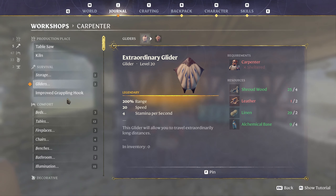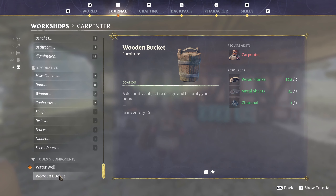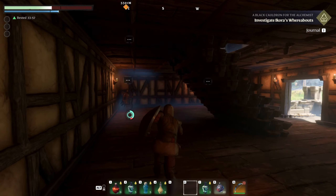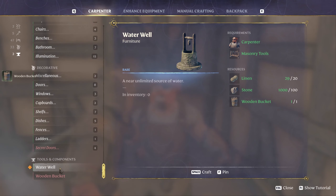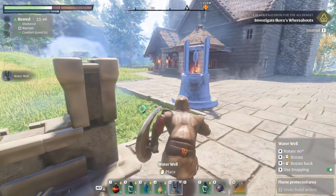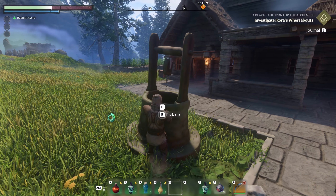The carpenter has something — that's why we have the new glider we can make. We have one more leather. I'm actually going to do this — let's make this water well really quick. Wooden bucket and then the well — perfect. It requires a lot of linen which is crazy. We'll just place it right here — now we can get water.